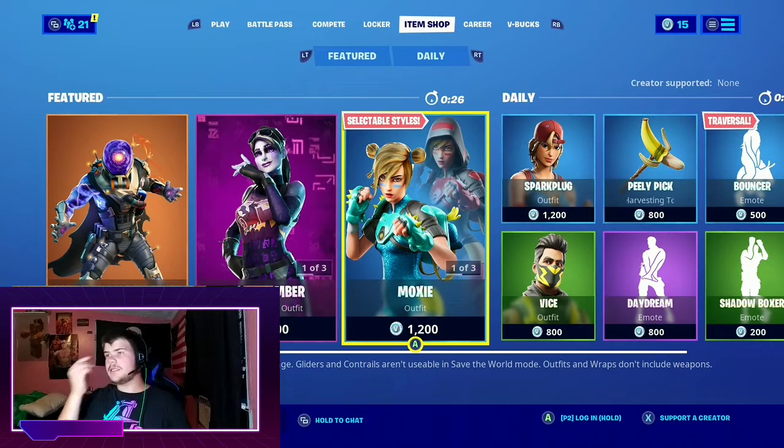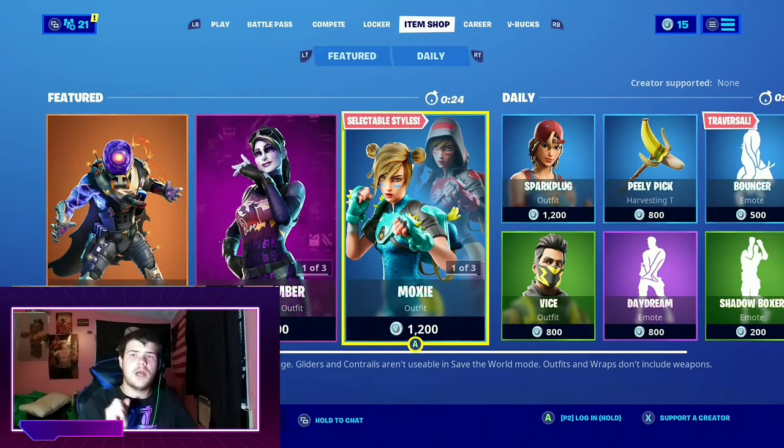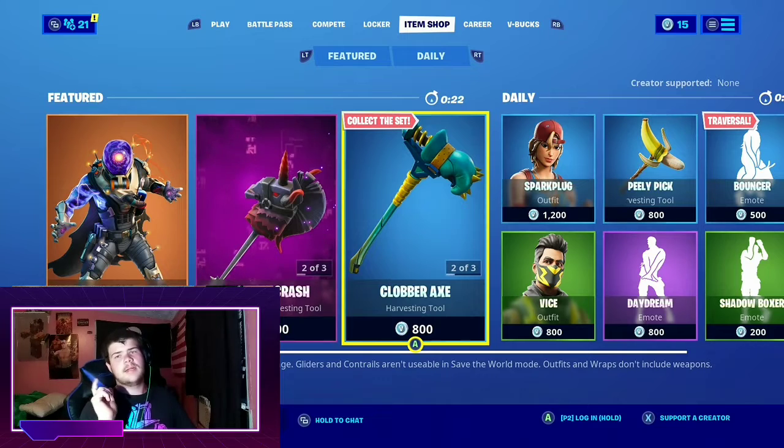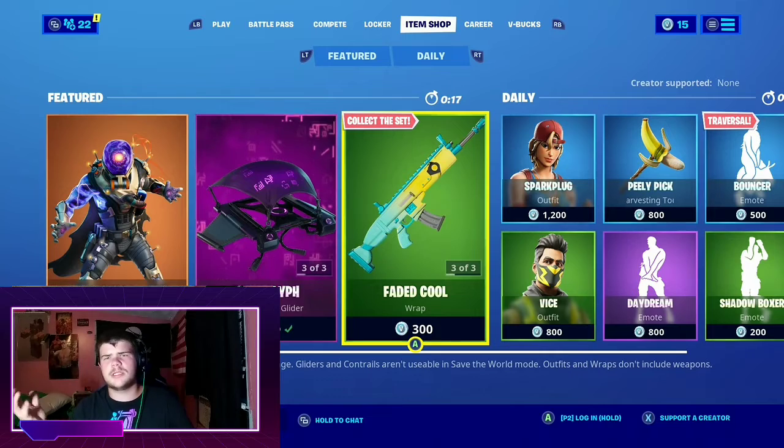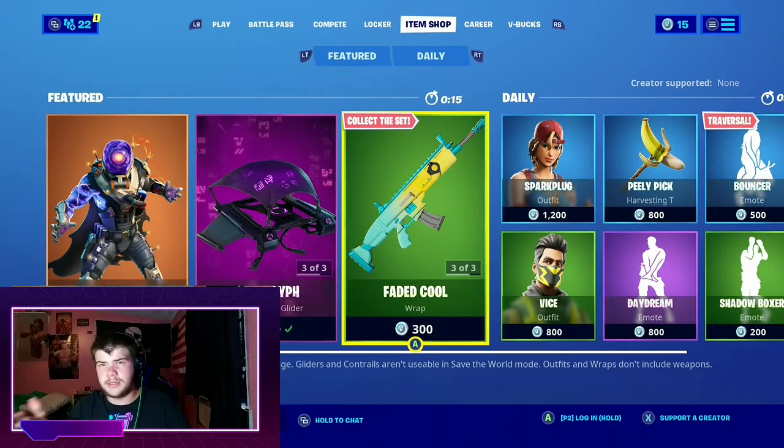All righty guys! K-N-A-V-A-N Season 4 here, and today we're looking at item shop for August 29th of 2020. I did a little something today — it should have just came out. It was Sniper Dumb Montage with Juice Worm to Stay High in the background. One of my favorite songs here recently.